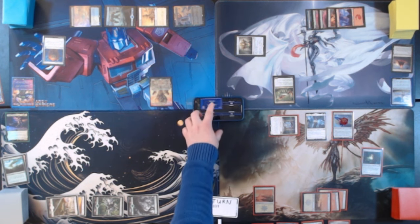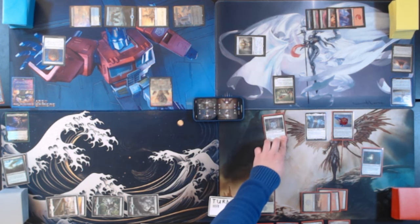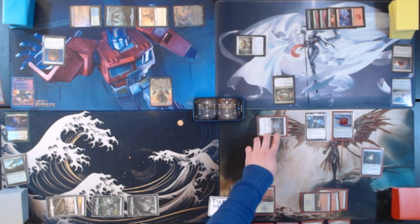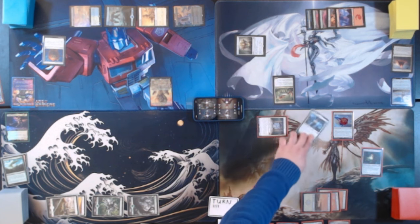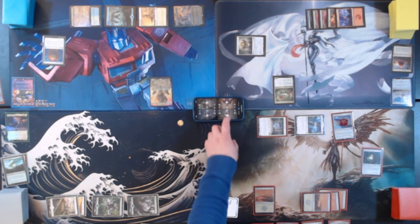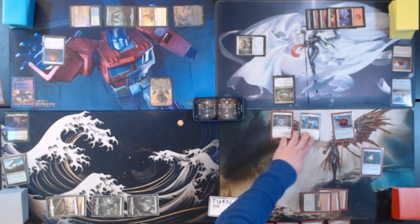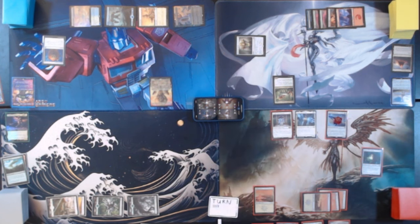Sorry, I'm totally not paying attention to what I was doing. I'm going to swing Speaker of the Heavens at Insects, and I will swing Giada at Optimus Prime. They take 1 damage, but I gain 1 life. They both have Vigilance — awesome. The whole point was that Speaker has Lifelink and I wanted to start gaining some life. We will then pass turn.